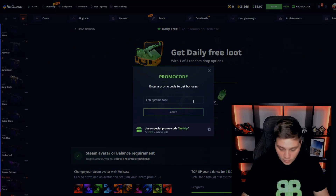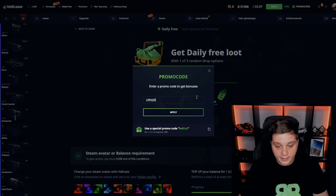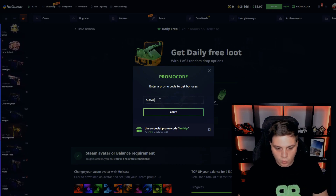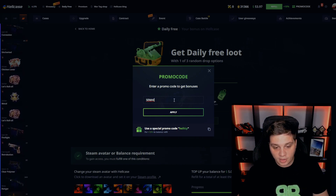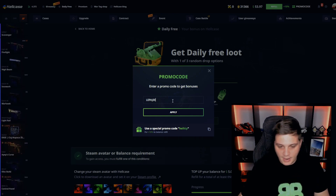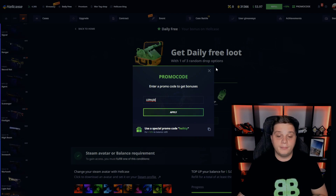Promo code — don't forget to use it. Use promo code Apogee, and yeah, you can also use promo code of my brother. You can use promo code Smudgy to help my little brother, and you will also get 10% for this bonus. But don't forget to use promo code Apogee as well.